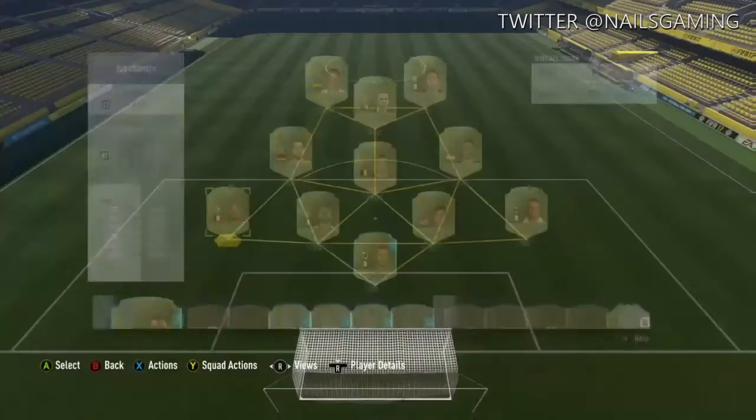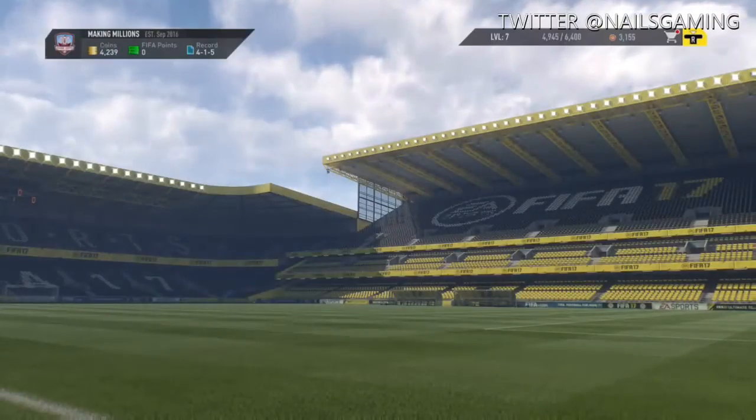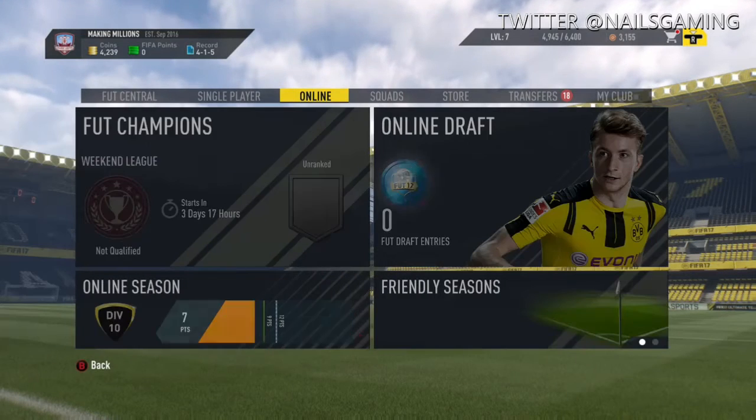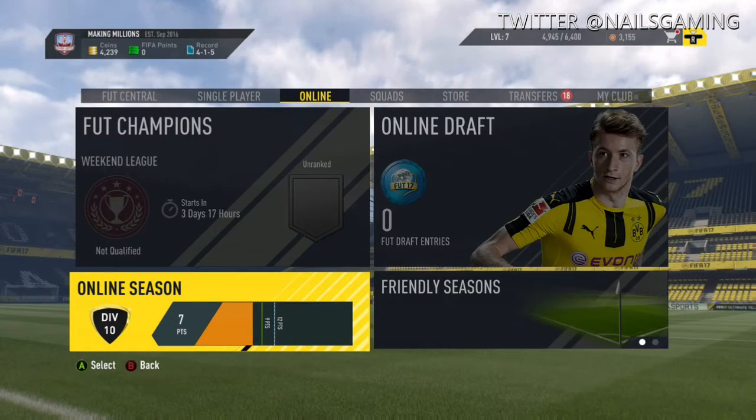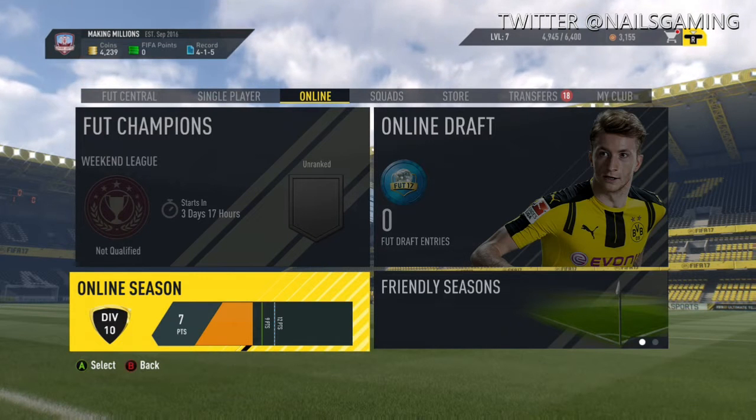This is basically the team. We got Baka, Pianic, Ider, Nangolin, and Benucci. I think it'll be good for our team.